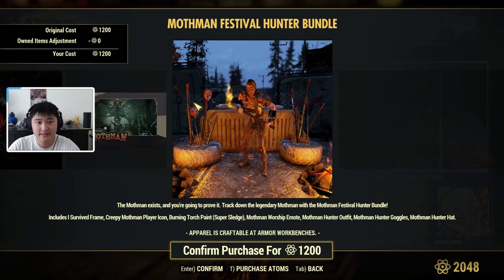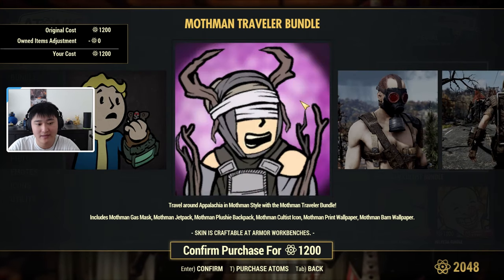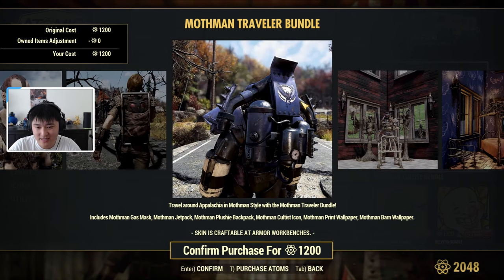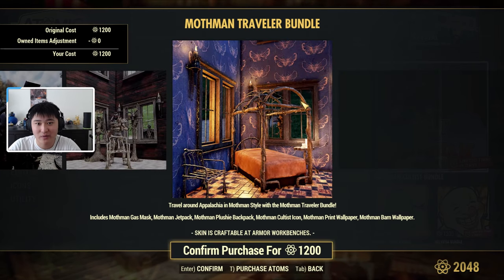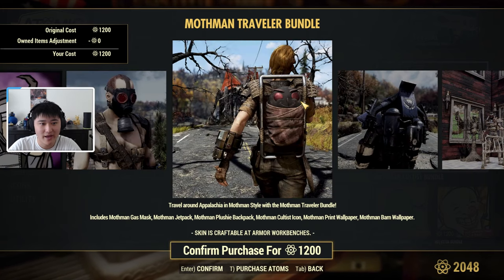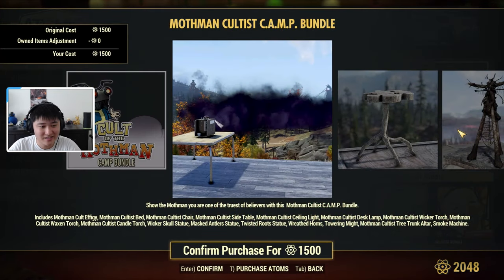Then we have a Mothman Traveler bundle, also 1200 atoms. This includes a Mothman gas mask, a Mothman jetpack, a Mothman plushie backpack, a cultist icon, a print wallpaper, and a barn wallpaper. The barn wallpaper is reddish and black, and then there's the Mothman wallpaper which has a Mothman design. This is the jetpack, this is the plushie backpack, the gas mask, and the cultist icon.